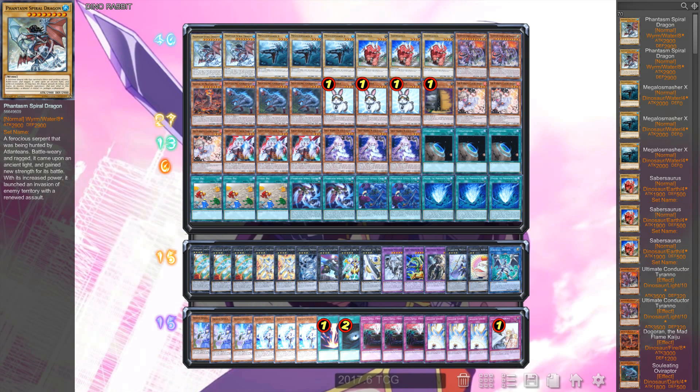Next up for normal dinos, we have three copies of Mega Smasher X and three copies of Sabersaurus. Six normal dinos because if you resolve one Rabbit and you only play three dinos, then you can't resolve the second Rabbit. I thought it's good to play six, and you can get them off Fossil Dig so there's no need to play anymore — I think six is enough.